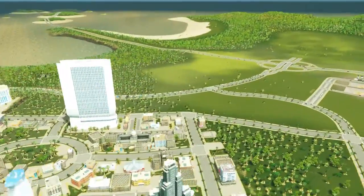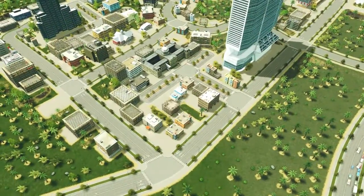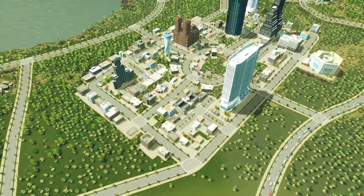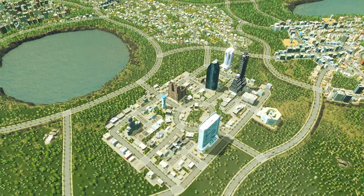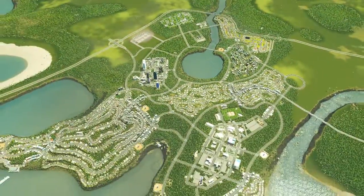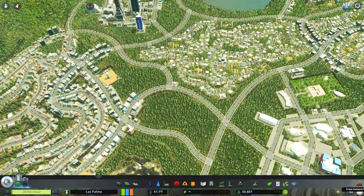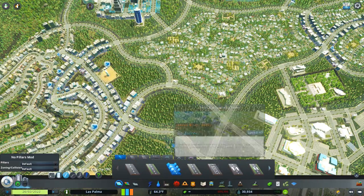We've got some major buildings down here — we got the tax office, we've got city halls down here. So all that's going to do is continuously grow. We got residential there, and we should probably build another little residential area right in here. Let's go small road — even smaller, let's go that road there.